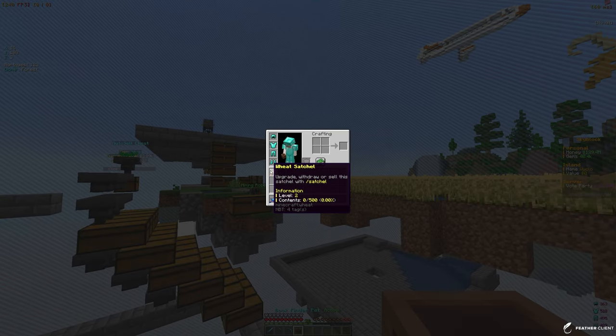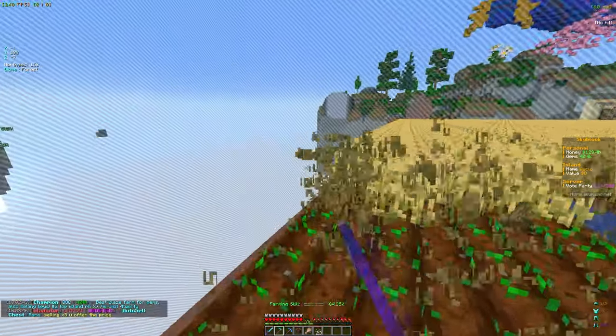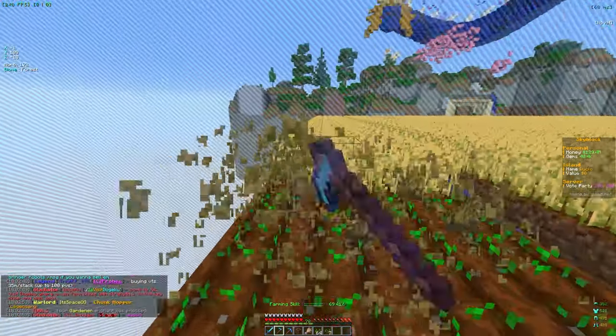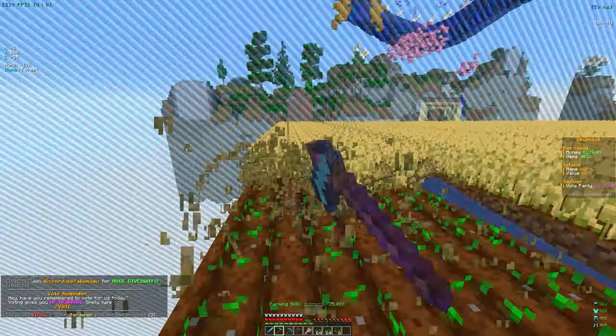Now let's activate the book finder pet, which has a chance to give us some books. Let's put our wheat satchel here and start farming this wheat. Doing the whole farm is going to be around 2,000 mastery points, so after a few runs we should be at the 10,000 mark and very close to unlocking potatoes.